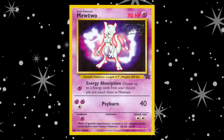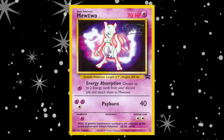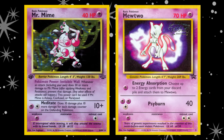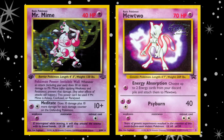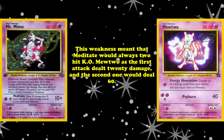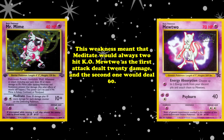Mr. Mime also played well against Mewtwo, one of the best Pokémon in the early days of the TCG. Since Mewtwo's only attack, Psyburn, dealt 40 damage, the card couldn't damage Mr. Mime. Mr. Mime also dealt twice as much damage against Mewtwo, since it had a Psychic weakness. This weakness meant that Meditate would always two-hit KO Mewtwo — the first attack dealt 20 damage, and the second would deal 60.